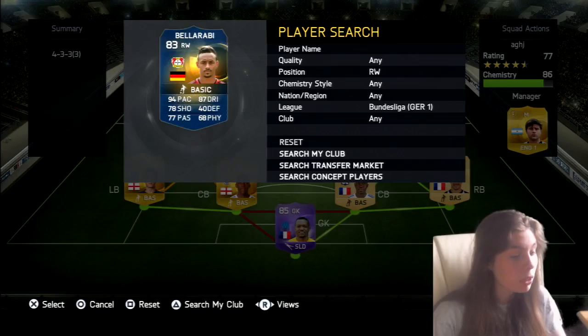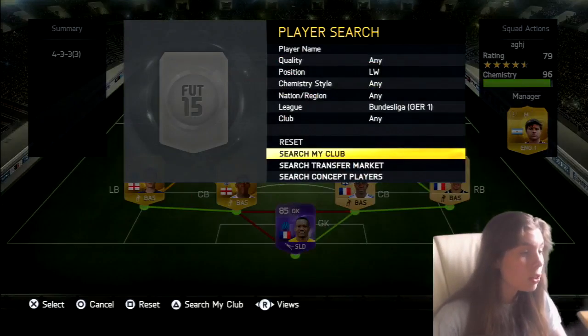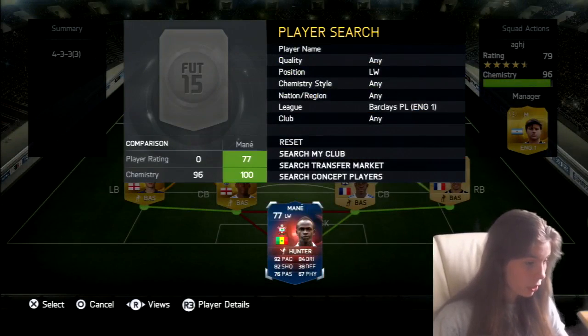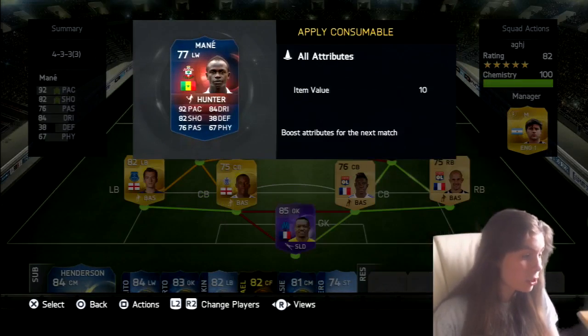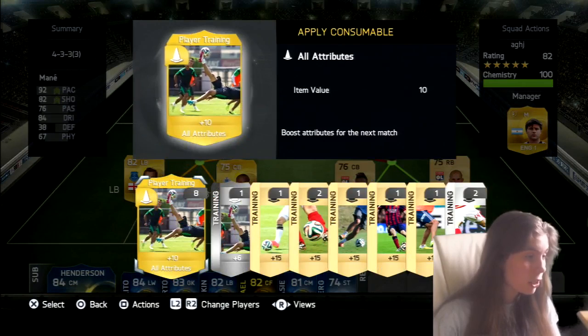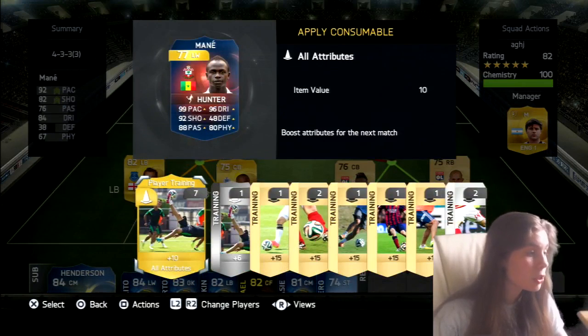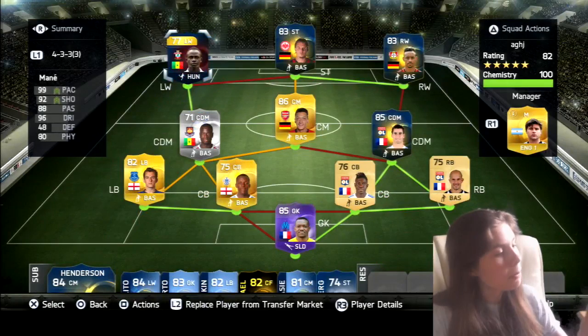On the right wing we've got Bellarabi with 94 pace — I haven't used him either. On the left wing we've got Record Breaker Mané. To make this even better we're going to apply a consumable and put plus 10 attributes on every single stat. So now he's got 99 pace, 92 shooting, 96 dribbling, 88 passing, 80 physical, and 48 defending — which is a beast of a card.